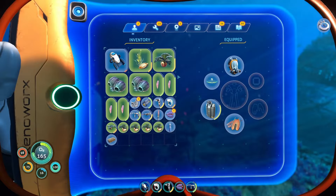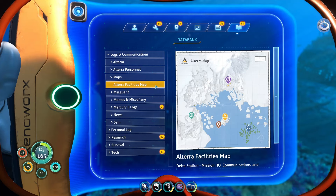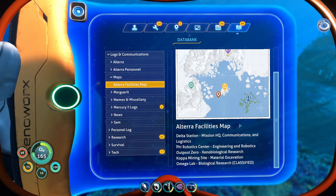Alright guys, so I think today's plan is to go over to... I'm trying to find the map. Here it is. Okay, so we've been to the Delta, we've been to the Kappa Mining Facility. We've also been to the Fire Robotics Center.